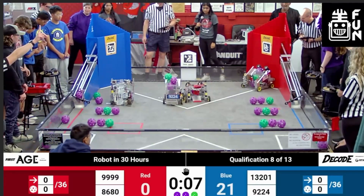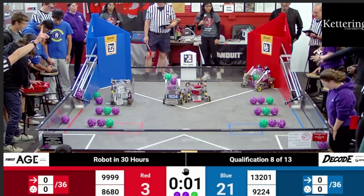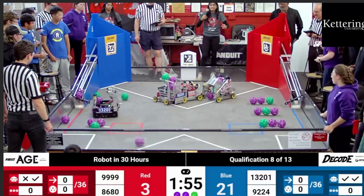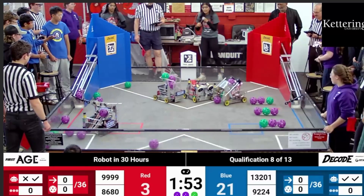Starting with Teleop after Autonomous has ended — the Blue Alliance has a slight lead. Right off the bat, the Red Alliance robot comes off the wall and creates congestion with three robots straight in the launch zone. 9224 pushes into 8680, messing up one of their shots and causing them to miss. Meanwhile, the other Blue Alliance robot, 13201, continues to play the role of collector and cleanup, picking up scattered balls. 9999 comes out, creating this collection of three robots hitting each other, with 9224 pushing against 8680 until they miss their shot.